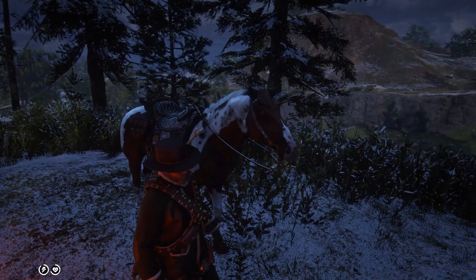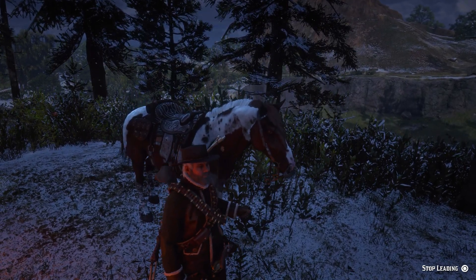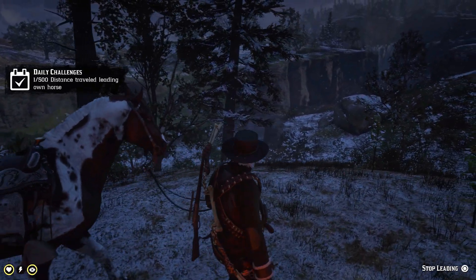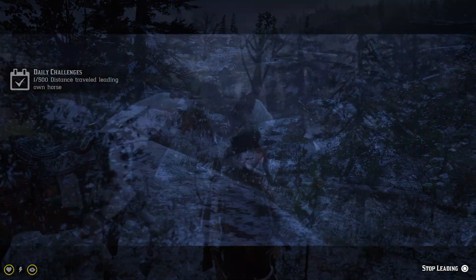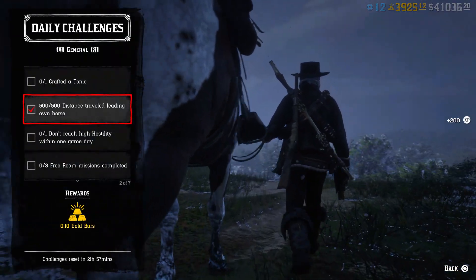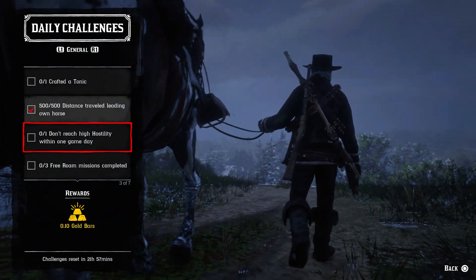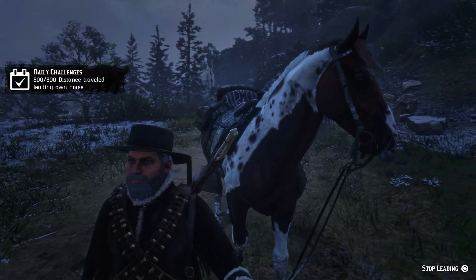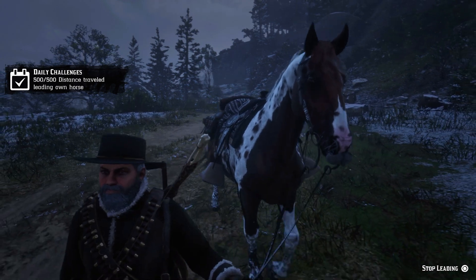For the horse distance challenge, go to your horse, hold the L2 button and then press triangle. Then just walk with your horse — after approximately half a minute this challenge is completed. The next one is: don't reach high hostility within one game day.